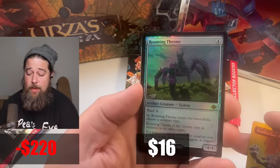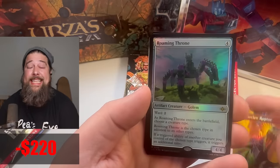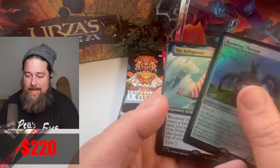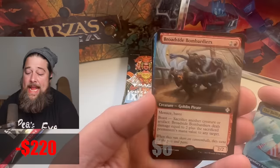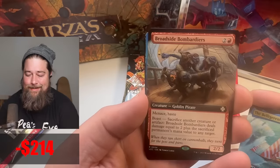Roaming Throne is one of the biggest hits in the set and one of my personal favorite cards — it's like a Panharmonicon. It's also one of the most valuable cards. You can put this in almost any commander deck and it's going to be good. It's a normal foil — kind of weird that normal foils are considered lower tier these days. This card is really expensive on Magic Online because it's seeing some legacy play in Mono Red Prison, which is cool.